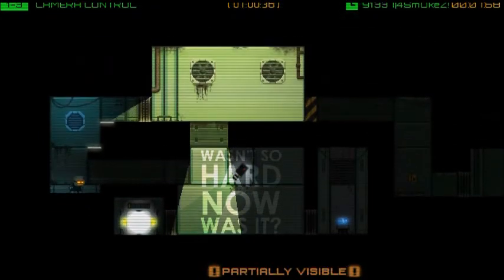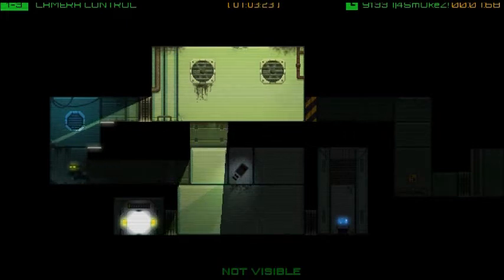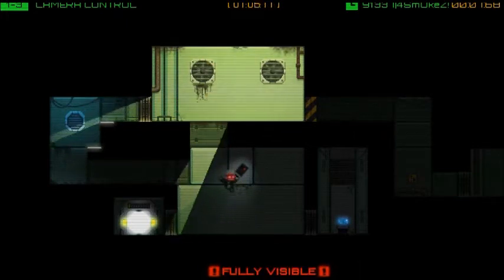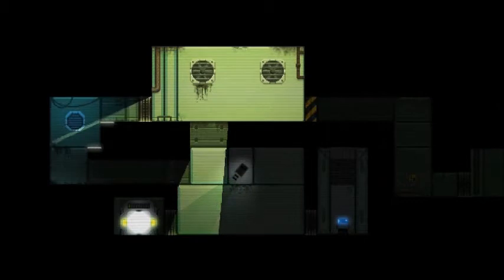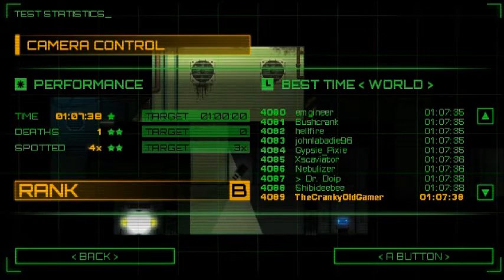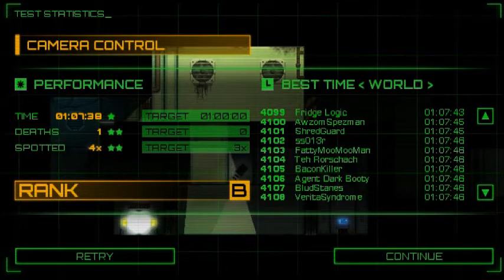It wasn't so hard, now was it? Now, that camera can still see me, and if it does, that door is going to be blocked. So we're going to come here with a rotating shadow. I'm going to jump into this shadow. Ta-da! We're done. And I got a rank B. Why? Because I died too many times and I was seven minutes over target. Oh, and I got spotted four times when the target was three. Fair enough.